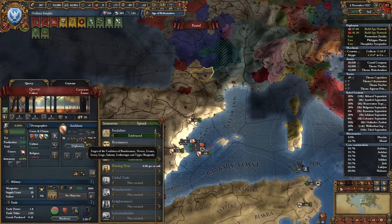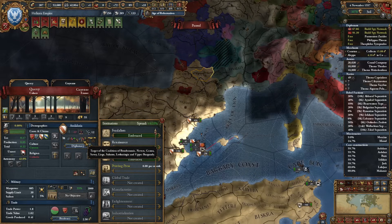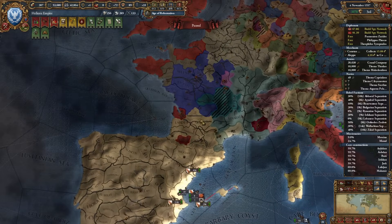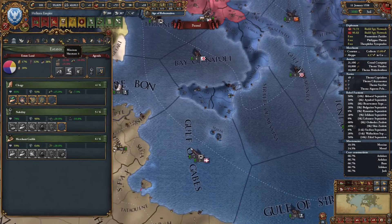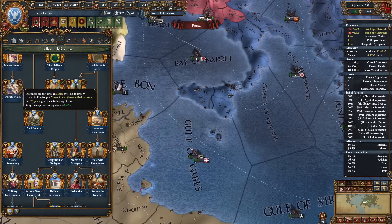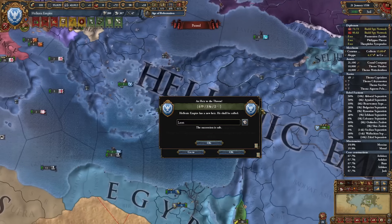Andalusia is target of a coalition: Borboni, Nevers, Genova, Savoy, Liege — holy crap, what did these guys do in France? Now if we build a castle in Malta and develop it to 6 military we can complete Fortify Malta — I'm doing this just for ship trade propagation. This heir is amazing — I think he deserves a special name.